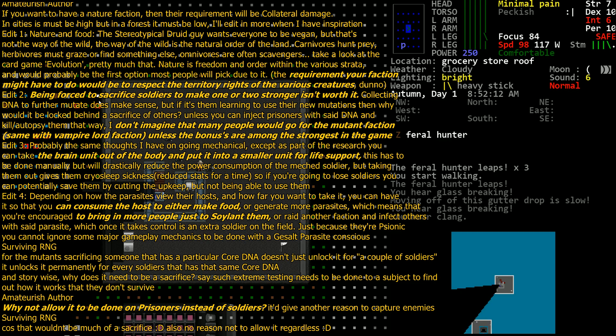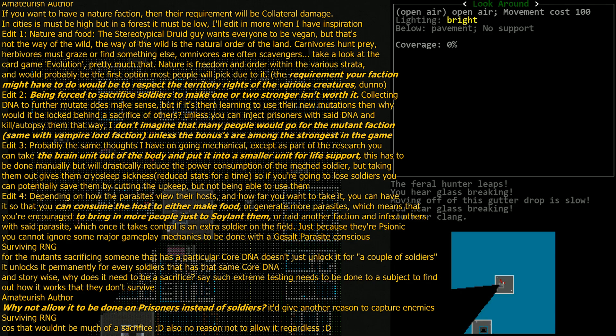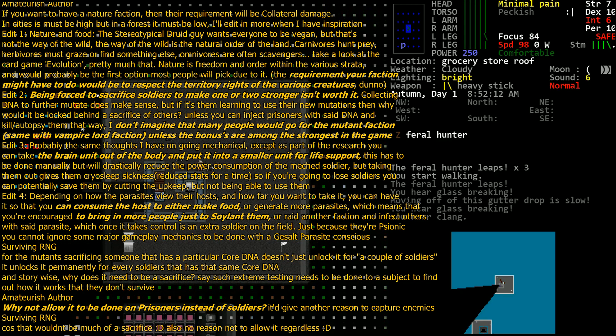Once those skill trees are available and you do research based on that core DNA, it will be required that you sacrifice — based on difficulty — a number of soldiers that have that core DNA, thereby unlocking that skill tree to everyone that has it. For example, a really basic core DNA like the rat tree — say 60% of your soldiers will have it, as well as having multiple other skill trees at random. Once the first soldier reaches the rank where that skill tree becomes visible, you can then do research.